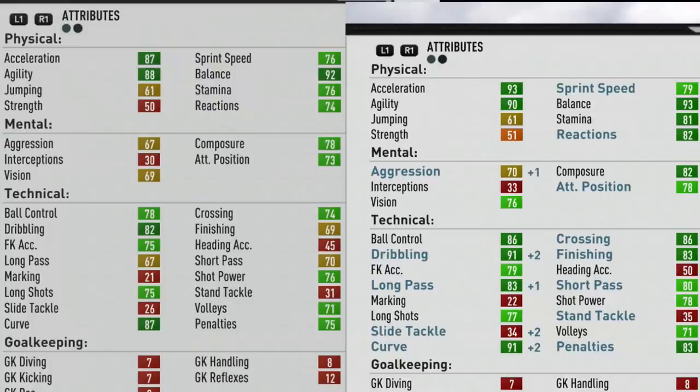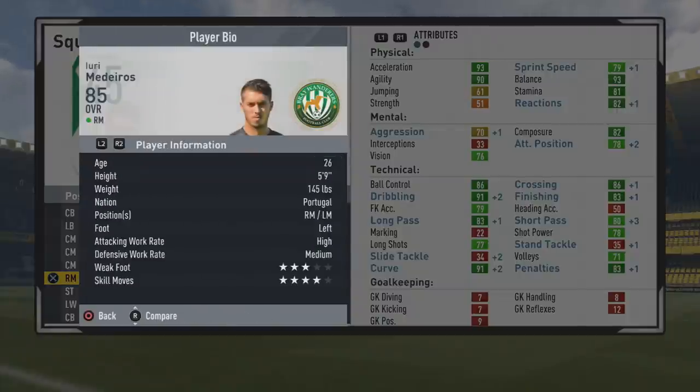85 overall at age 26 is where he caps out, with some wonderful stats. Over the years, the stamina improved pretty nicely, a little bit of growth to pace and agility, and mentally some good improvement to attacking positioning as well as vision. Technically, ball control, dribbling, crossing, finishing, and passing attributes definitely got the majority of the growth.